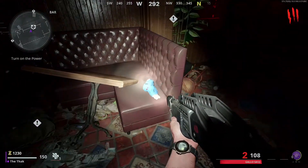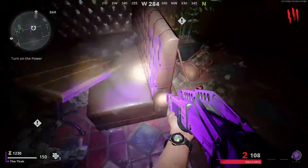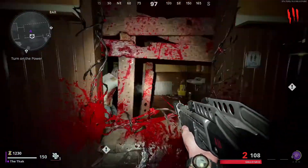The third piece is in the bar. Head across from the alleyway to the pub, and on the bench next to the juggernaut machine, you should see a piece of the bunny.